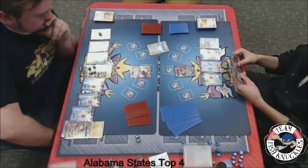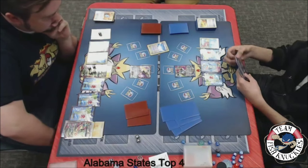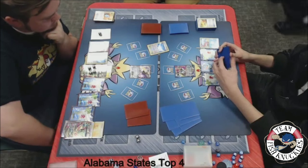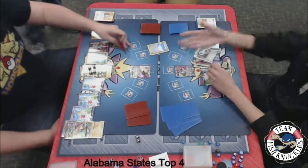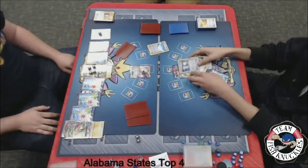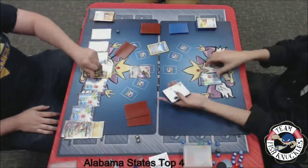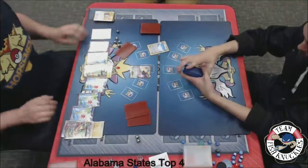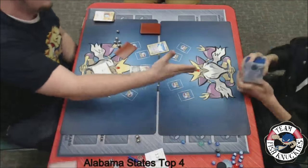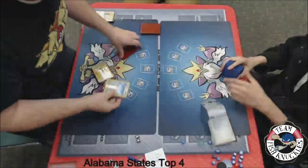Let's see what Jose decides to do. I think he has a Lysander in his hand — I don't know who he can really bring up. Maybe a Rayquaza with all the damage to take a knockout. We'll see a pass. That must have been time being called — I mean, it's been an hour plus on my video right now. So time must have been called. Blake takes the game because he's taking more prize cards. Blake does win the game and advances to the finals of Alabama State with his Mega Rayquaza Jolteon deck.